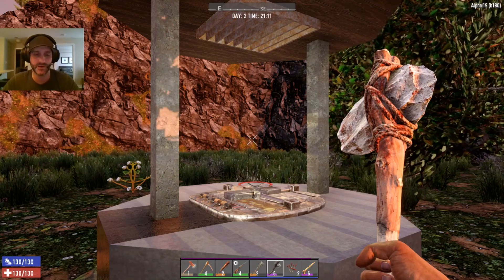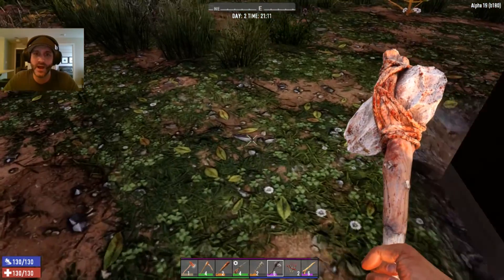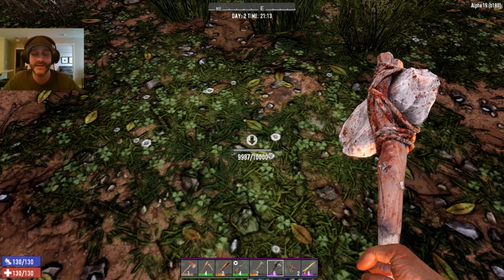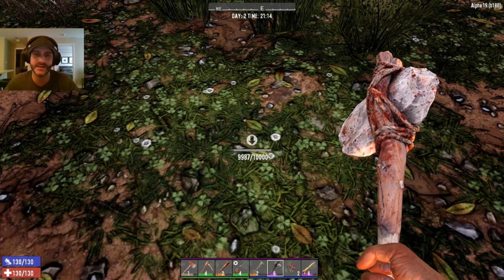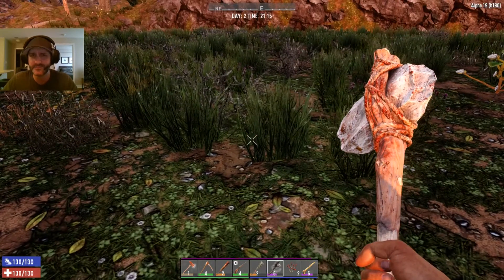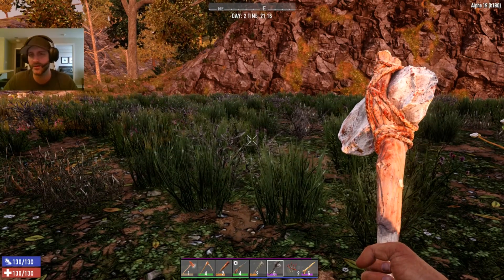Now the downside to the Just Better mod is the ground is at 10,000 hit points. That's a lot, and I had read that he had done that so that if zombies are trying to dig down to get to you, it's going to be a lot harder for them to do so.